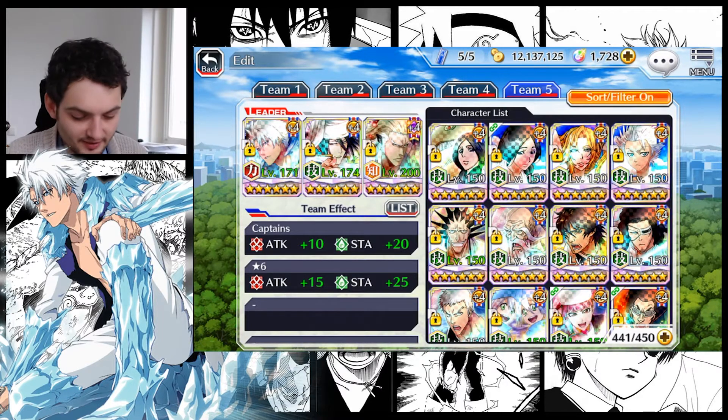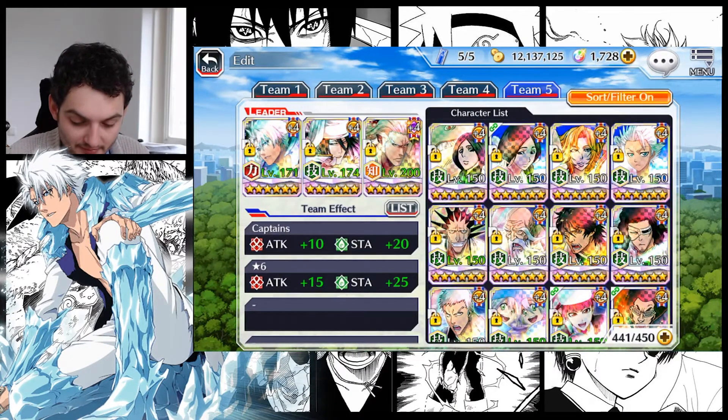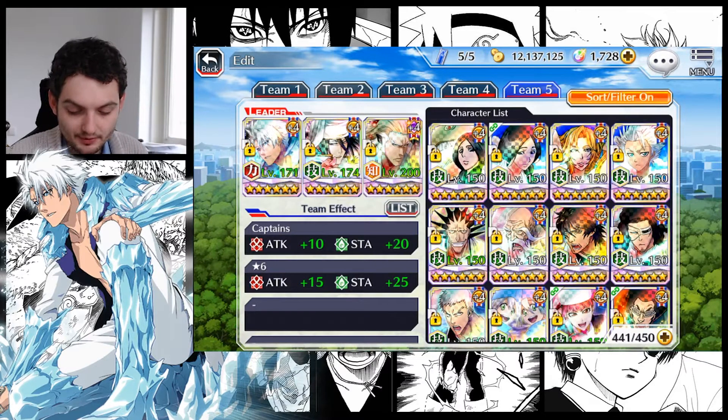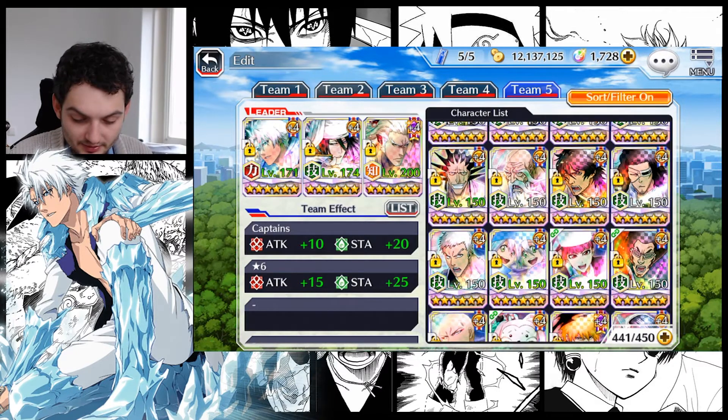Without further ado, let's get started. First, my green characters: we have Retsu, swimsuit Retsu, Rangiku, and Doshiro. These aren't that impressive. We have green Kenny, which is still a very good unit to auto the hollow Ichigo blue raid. Equip him with the accessory that gives you stamina back after finishing a level. The Retsu links are pretty useful — 25% stamina recovery — and that way you can farm and get a lot of five star characters to upgrade.